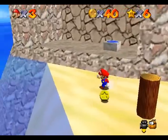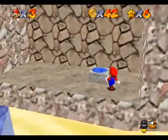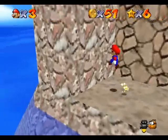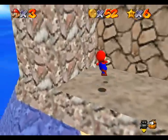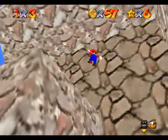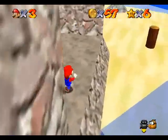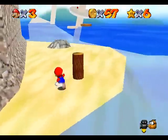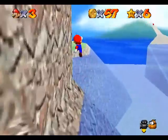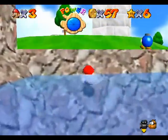There's a switch that will make some blue coins appear, so let's just ground pound on that and collect them. I think there was another one up there, but it's not a really big deal if you don't collect all the blue coins. It's pretty much the case in every world, because there's really no shortage of coins.